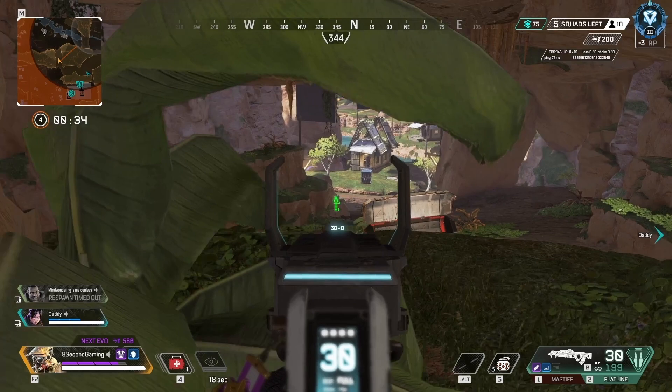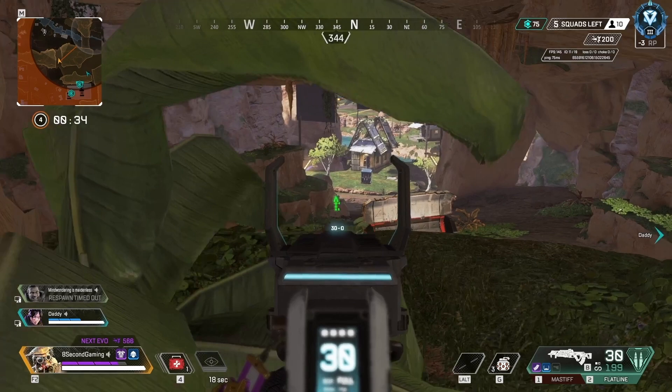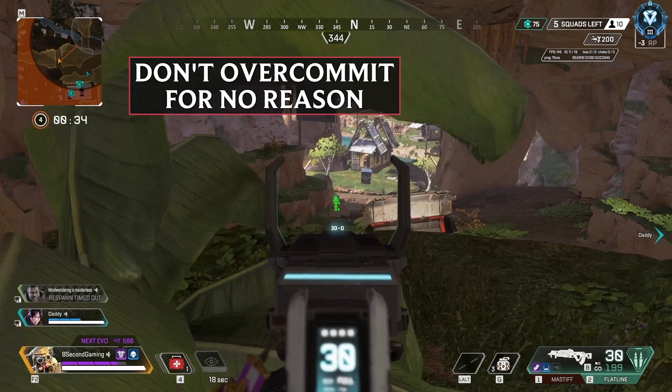The big mistake people make is that when they see a Wraith portal like this, they get overly aggressive on it. If the Wraith is going somewhere else — like trying to take a house up here — they'd move up to the edge of the cave and start taking shots at the house, and that's what gets them cracked and pushed. If they're going away from you, don't be over-aggressive. You don't have to chase them. If they're going away from you, you've basically won — they're not going to try and mess with you.